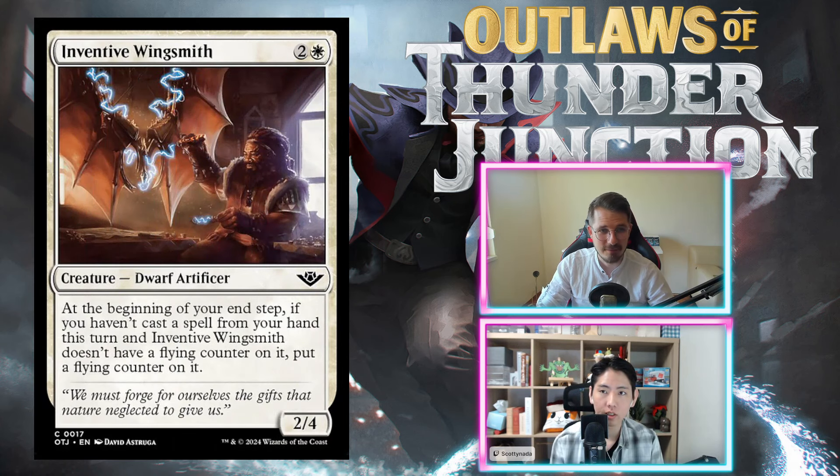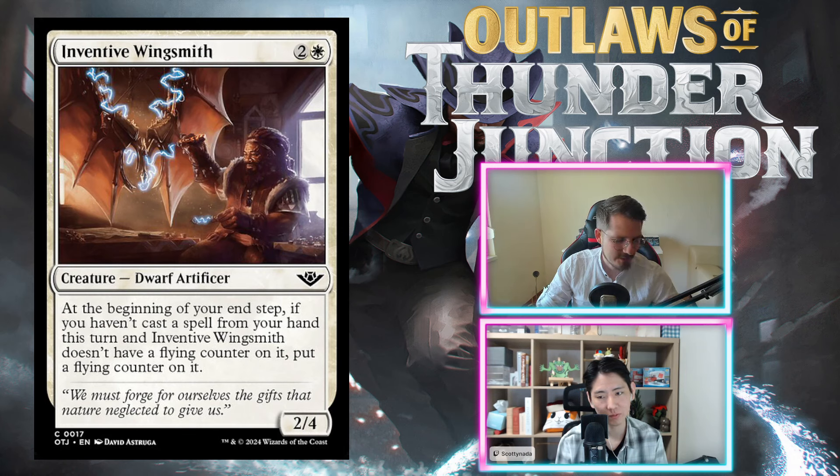Inventive Wingsmith: two and a white, 2/4. At the beginning of your end step, if you haven't cast a spell from your hand this turn and it doesn't have a flying counter, put a flying counter on it. A 2/4 for three is not good; not casting anything rewards you with a 2/4 flyer — that's really medium. One host calls it D-minus, saying the reward isn't worth the work.